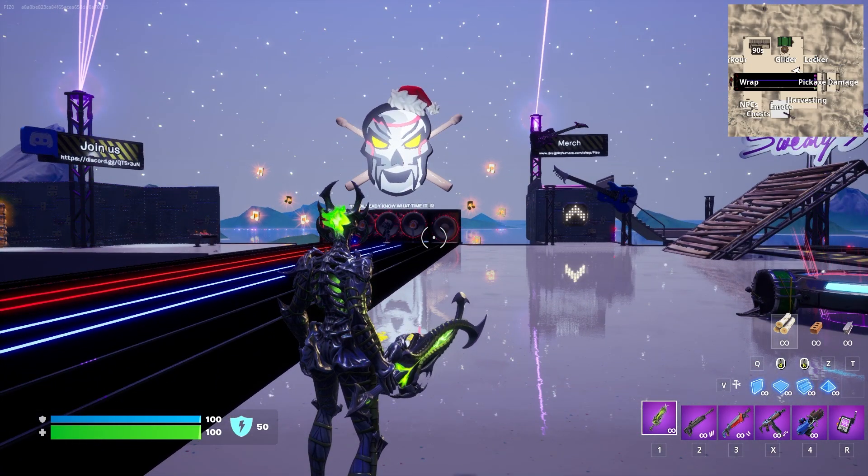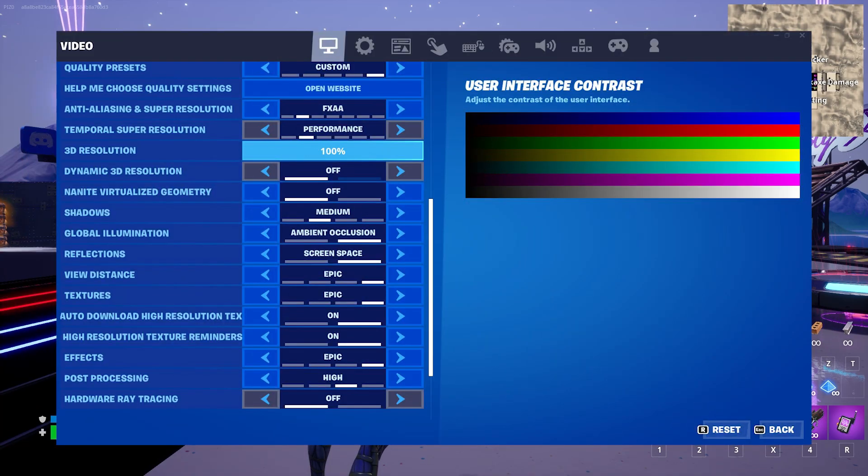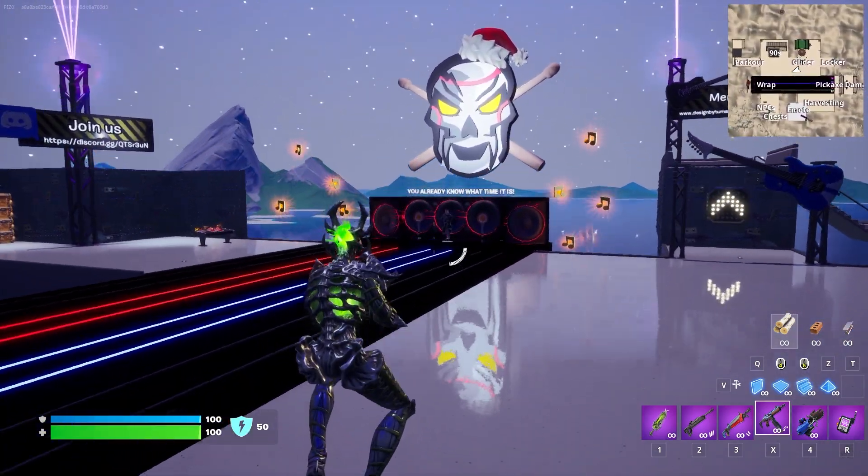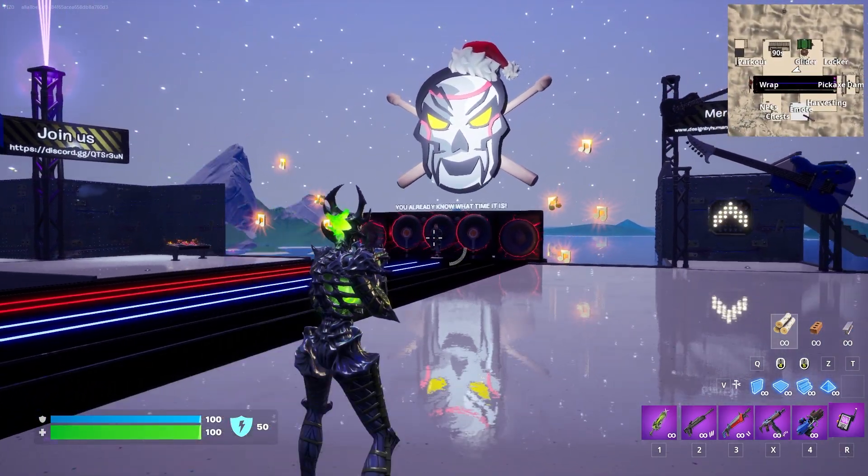I want to show you my graphics settings, so I'll post those on screen in case you're curious. I usually have everything on epic for effects and textures, with a little bit of anti-aliasing as well to smooth things out for the viewer's sake.